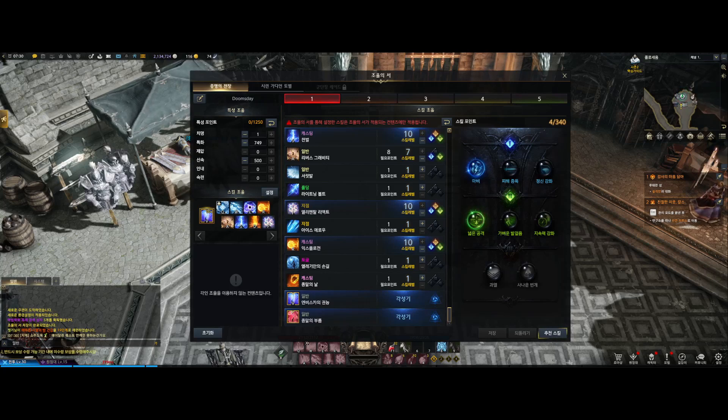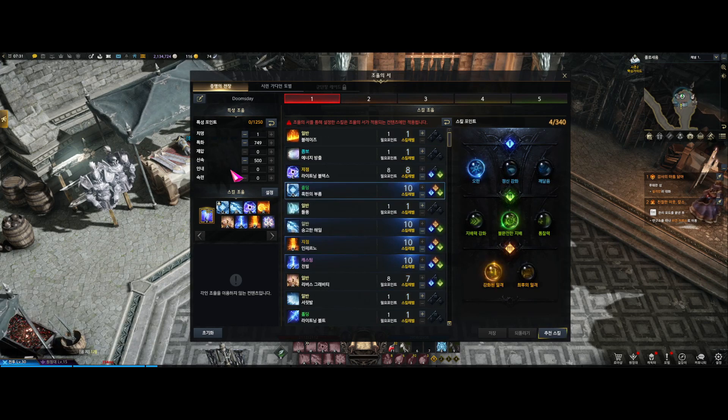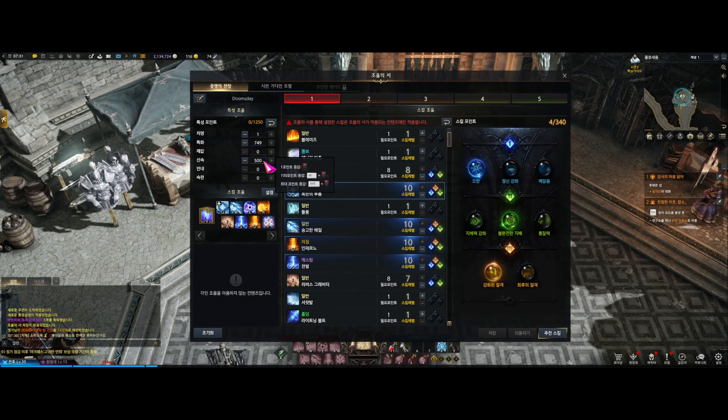I'll talk you through the build quickly. My client is in Korean but I'll explain everything in English, and there's a link to an English build in the description. For stats, you have two options: main stat specialty, or main stat agility. Agility gives you more CDR, lets you move faster, play safer, and reduces the cooldown on your roll. Spec is for damage. Treat it similarly to summoner — take agility to the point you're comfortable, then put the rest in spec.